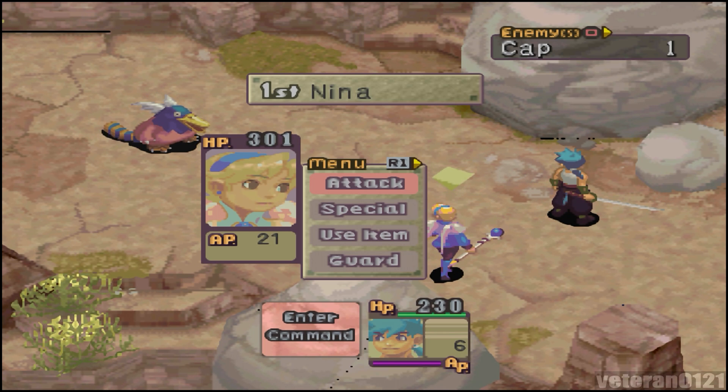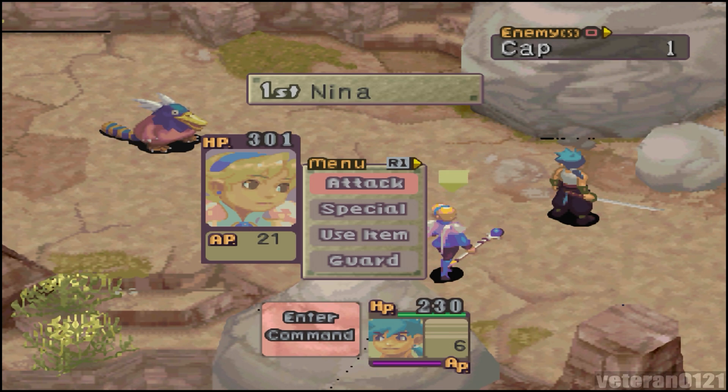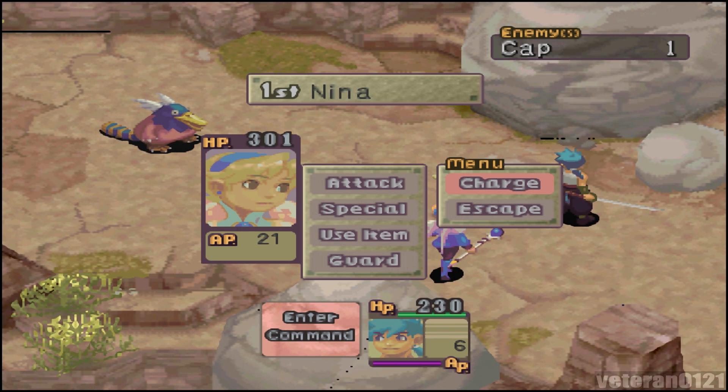Alright, we have a new enemy here — our first battle. This enemy right here is called a Cat. If you want more information on this enemy, you can hit the square button. These ducks are usually quite peaceful and rarely attack. We could attack them normally, or you can hit R1 to go over to Charge and Escape. Basically, Charge is auto battle — your characters will automatically attack with their melee weapons. Or you can try and run from the battle with Escape.